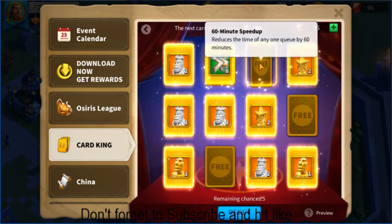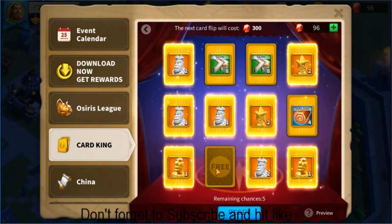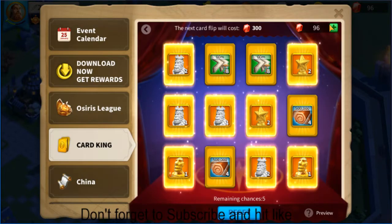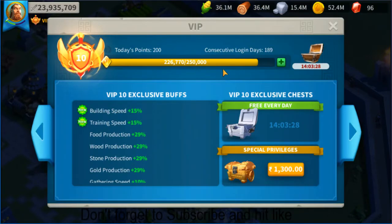You get 68 of them for 200 gems, and the dazzling starless sculpture is great. It's totally worth it - you actually spend around 2,400 gems total. It is overall great value to get these sculptures just for unlock purposes. My VIP level is 10 and I'm not going to max out all commanders.